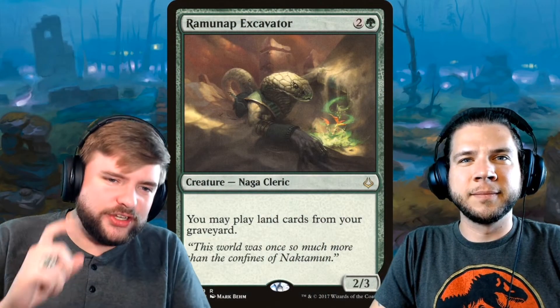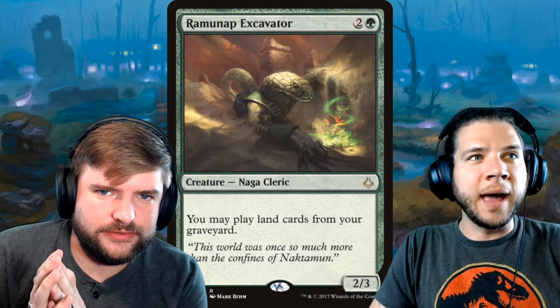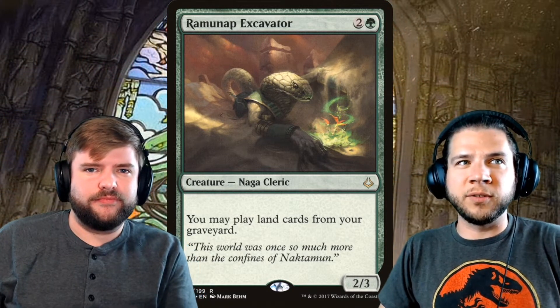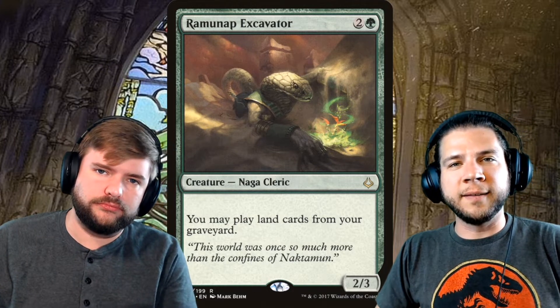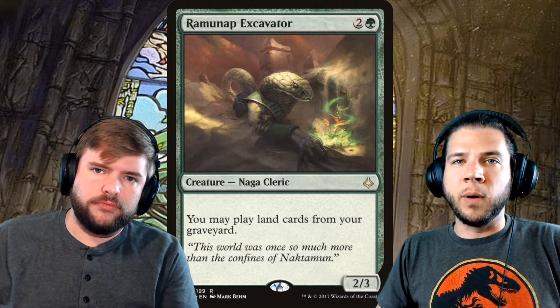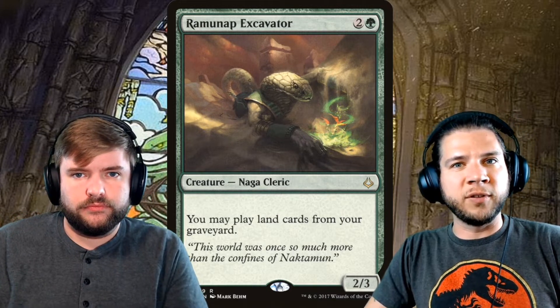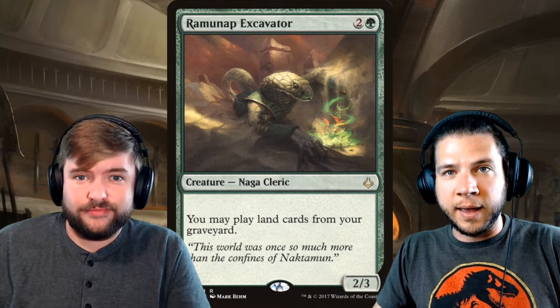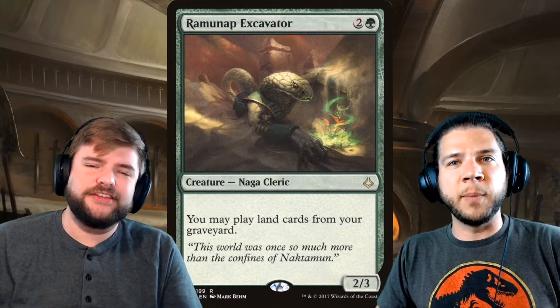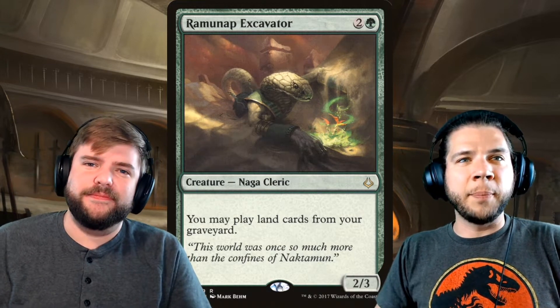We're going to start with Ramanap Excavator. With this card you can play land cards from your graveyard. The card is excellent. Quick note: this set was mass opened, so a lot of these cards are low in price. Many Pioneer cards are starting to spike. This set had Invocations — like Battle for Zendikar had Expeditions and Kaladesh had Masterpiece Inventions — so there was a lot of it opened.